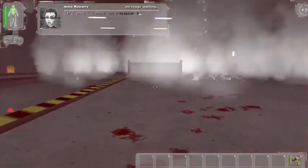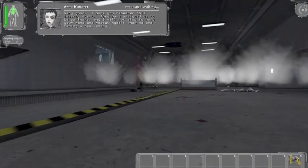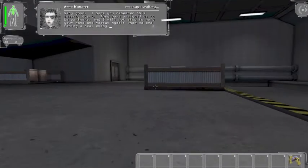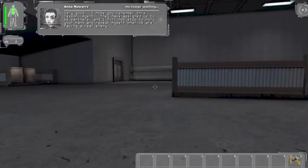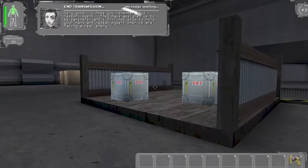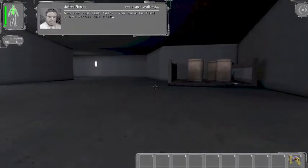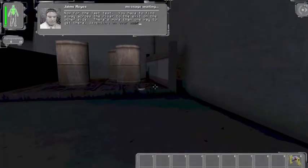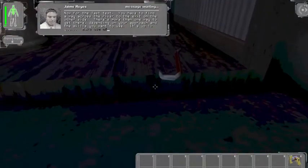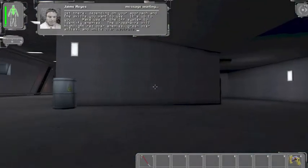Very good. I hope you remember this lesson, Agent. They have assigned us to be partners and I will not stop to hold your hand and repeat myself when we are in the field. This is totally not what she said when we met. Now for the last test — you have to find a way across the river to take the exit on the other side. There is more than one way to get there.